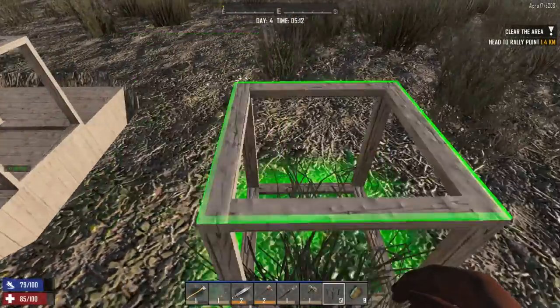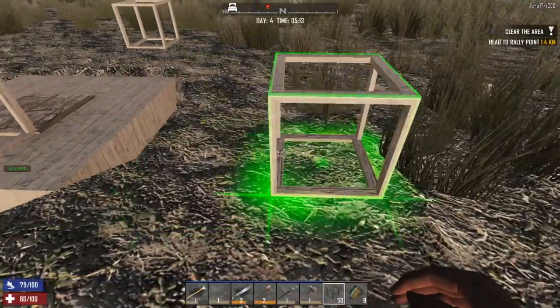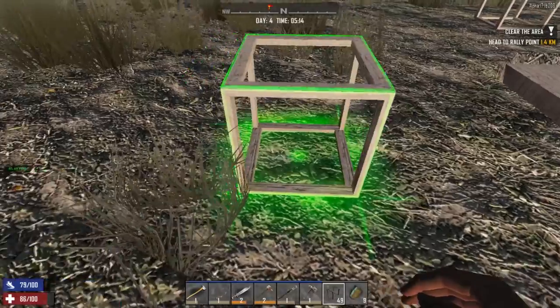We want to make sure that we get our supports down. So one, two, three, four, and then there's the wall. One, two, three, four — there's the wall. One, two, three, four, and there's the wall.